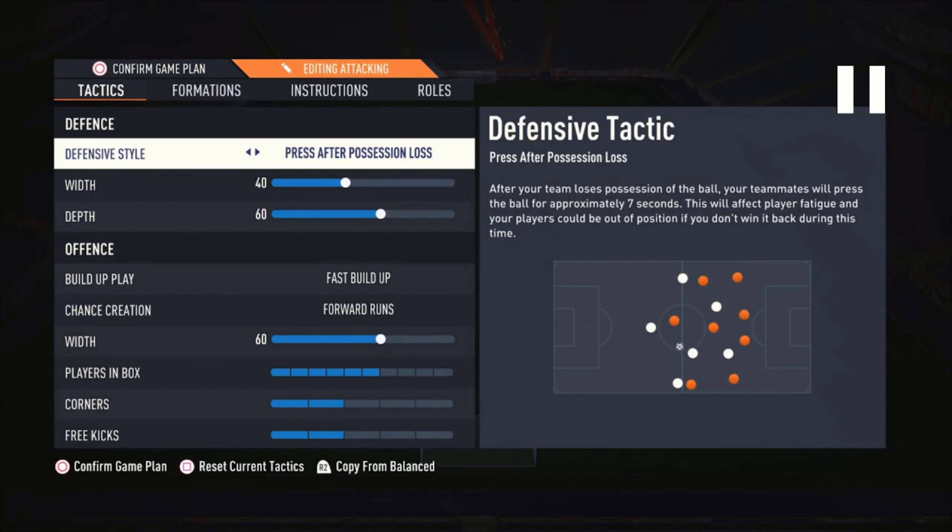I also use another 4-2-2 formation that I switch to during the match when I think I need to score a goal — when I'm better than my opponent but it's hard to create chances, or when I'm behind by one or more goals. That's when I switch to this second formation.